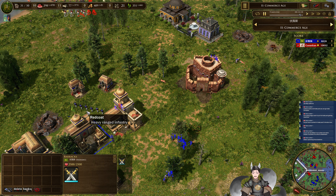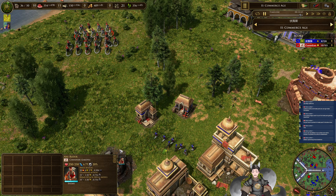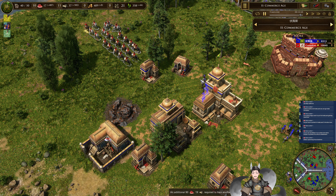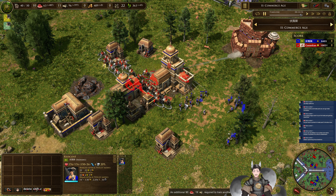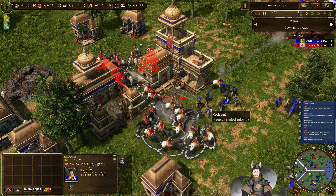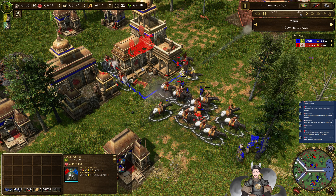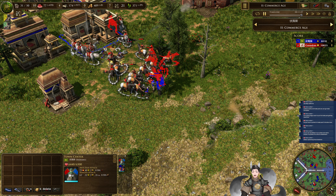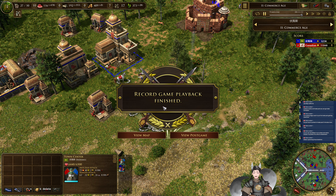Rajputs — their attack and movement speed is only five point five, probably not fast enough. Looks like all of his military force is now down. He's now going for a shipment of British giving six Redcoats. I don't think the Indian player is in the game anymore. He does have an adequate amount of gold and food, so maybe a wave of Rajputs will help — but Redcoats will be countered by the rifle riders.